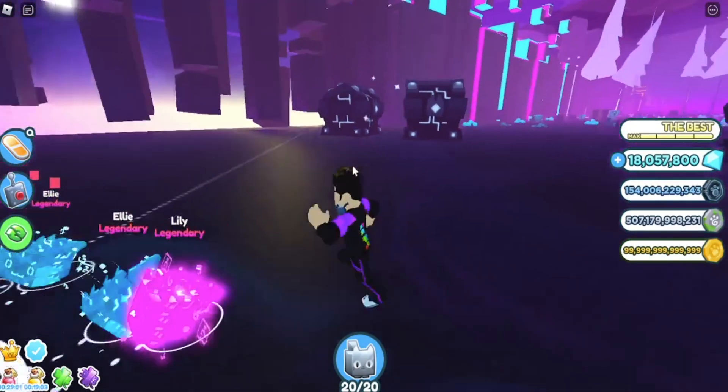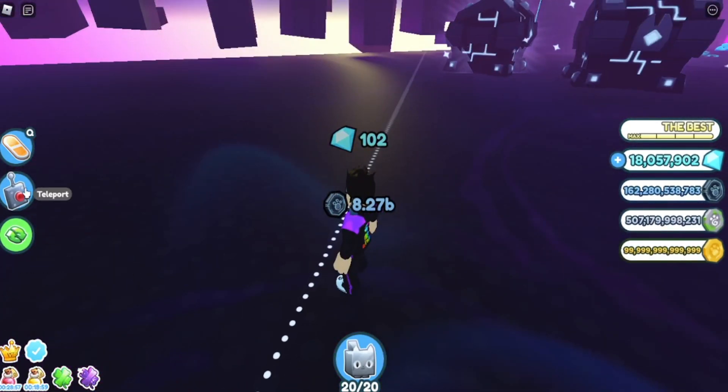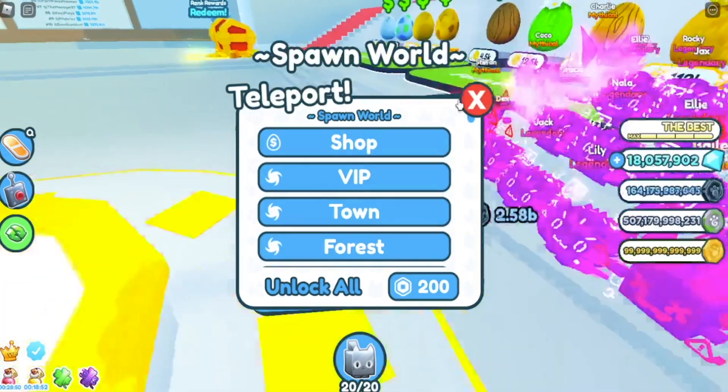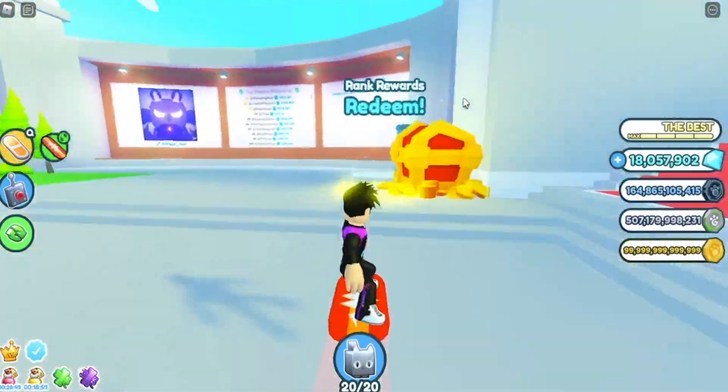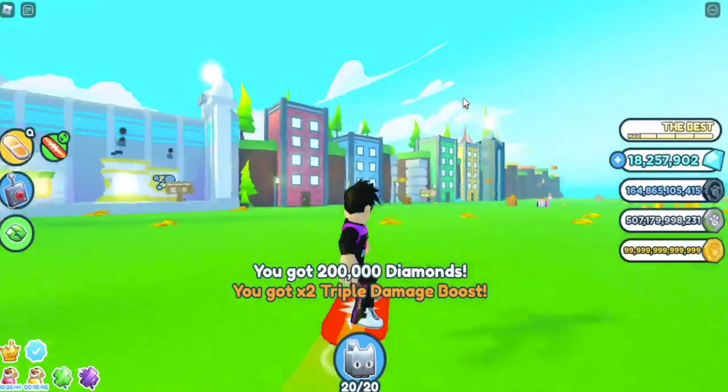We are missing a pet that's off in the distance. If you have this problem, to fix it all you have to do is teleport to another world and then all your pets will spawn back in, then teleport back.